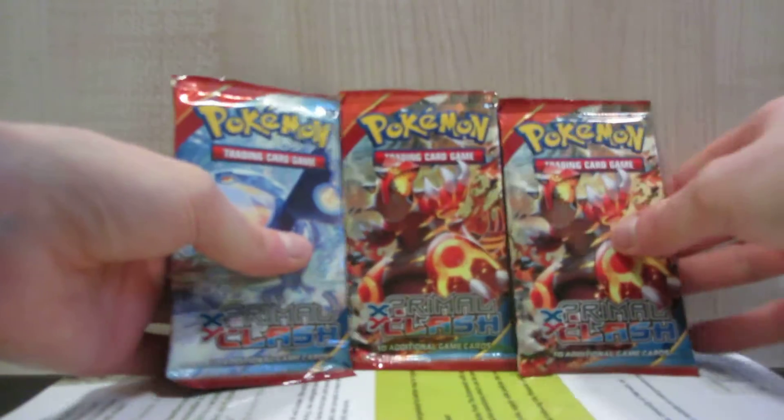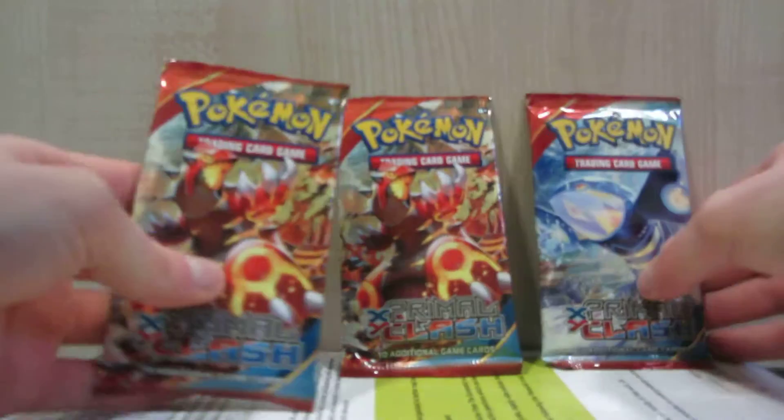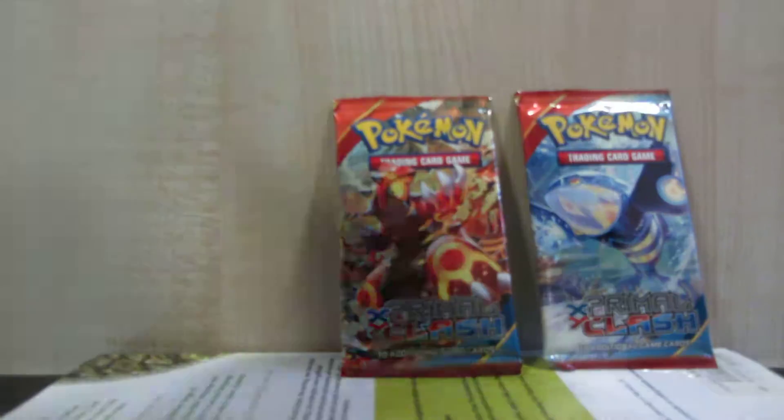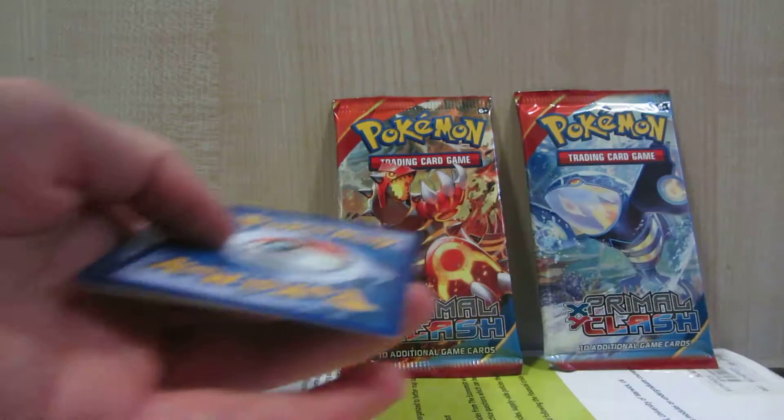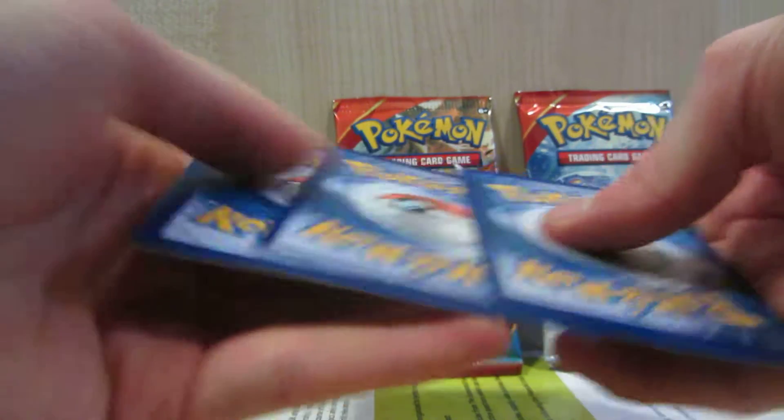Here are the booster packs, so let's go with one Groudon first. Here's a code for someone. One, two, three, one, two.